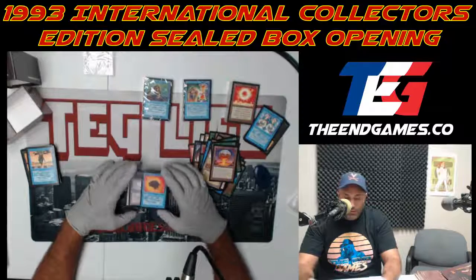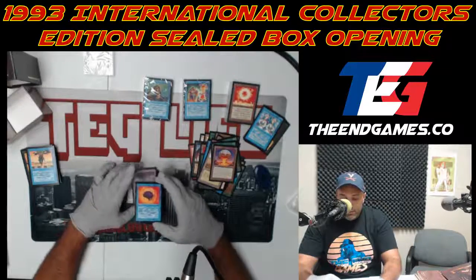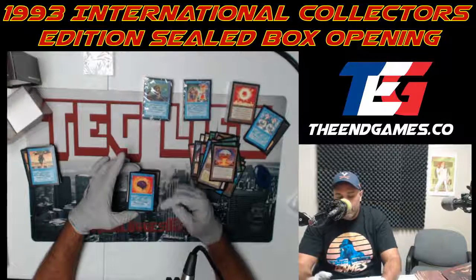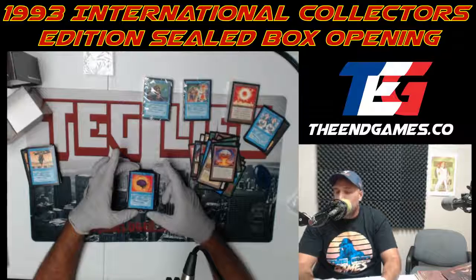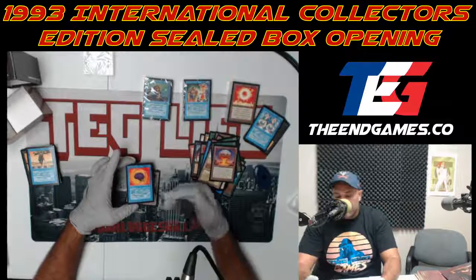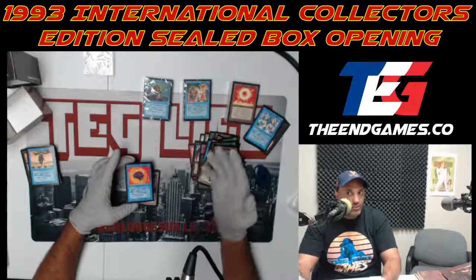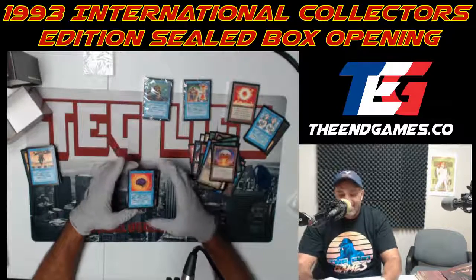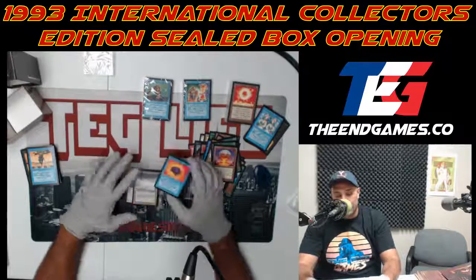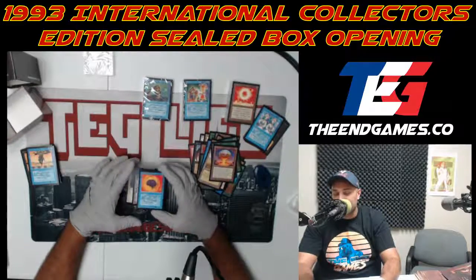Sleight of Mind — this is the card I was talking about earlier. It's like Magical Hack but it changes the color word. So if something says Circle of Protection: Red, you can change it to Circle of Protection: Green. So I'm playing green, I'm main boarding circles, and I'll change the color word to work against you.